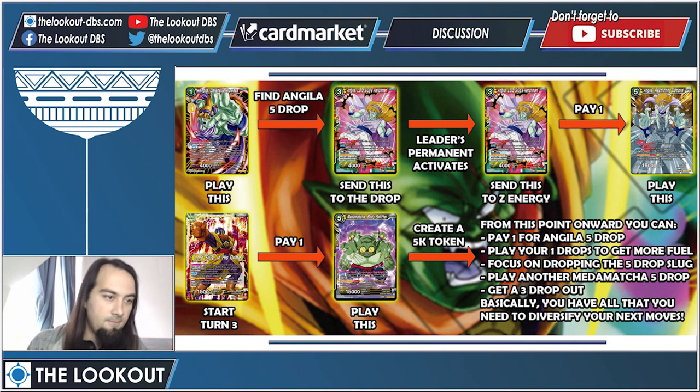Pay your last energy to play the five-drop Angela — a 16k blocker. Pass the turn. On turn three, you can now pay one energy to play the five-drop Metamacha, because you sent the Metamacha free drop to your Z energy when you used Angela's activate battle. The Metamacha creates a 5k token, and from this point onward you have a lot of options: play one-drops to get more fuel, drop the five-drop Slug, play another Metamacha five drop, or get the free drop out.